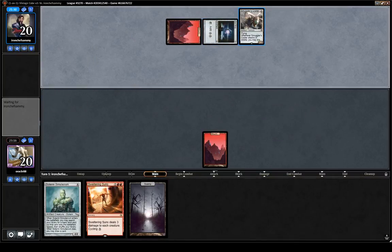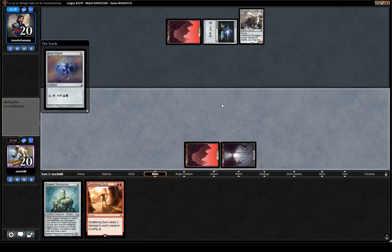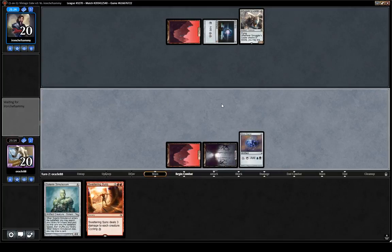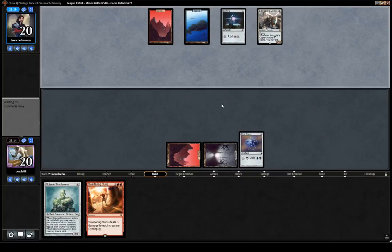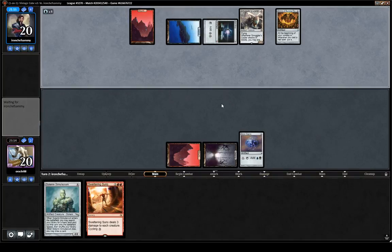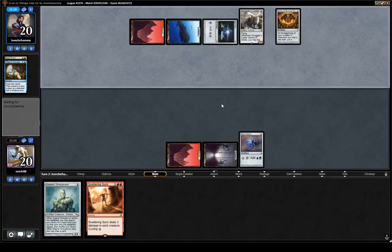Mulliganing in mono-red. Smugglers, okay. Could concede already, but maybe they have no creatures at all — maybe they have five lands in hand and they're just bluffing. But if they just have one creature, it's game over. They are playing blue too. Wow. That's a weird version of mono-red burn, splashing blue for Charred Core Siege Charm.